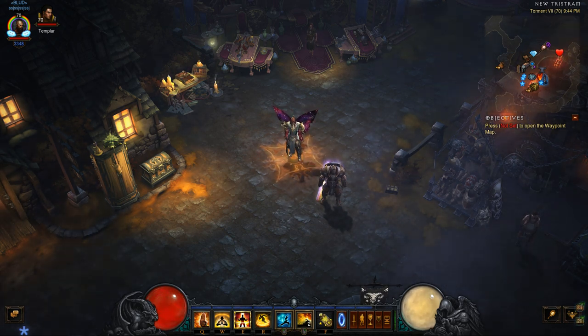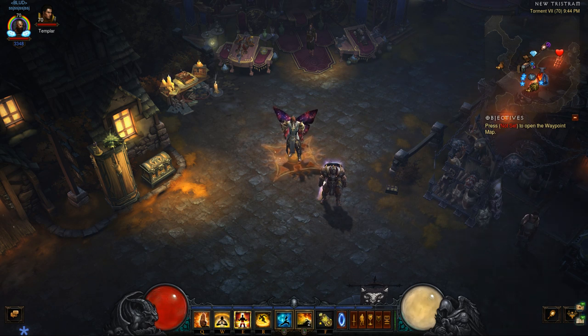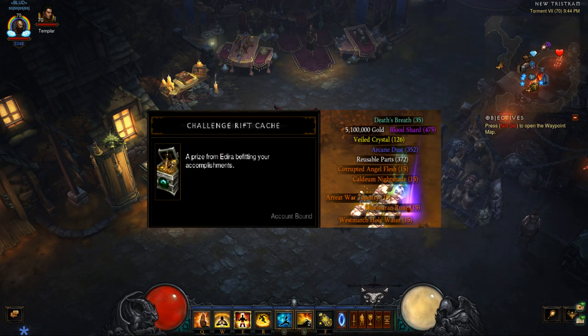The best way to start off any season is to save your challenge rift bag. Typically the challenge rift resets on Mondays, and if you don't do it you can save it till Friday after you create a seasonal character. Create your seasonal character, then do your challenge rift, and you start the season off with these materials here on screen.